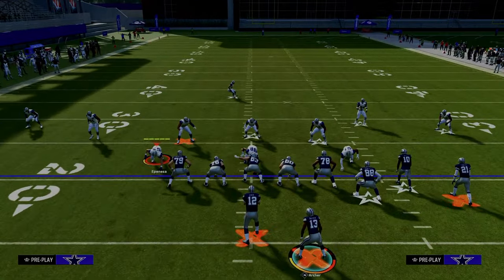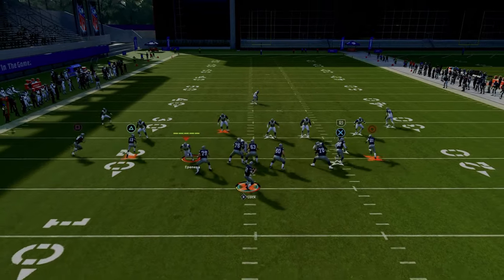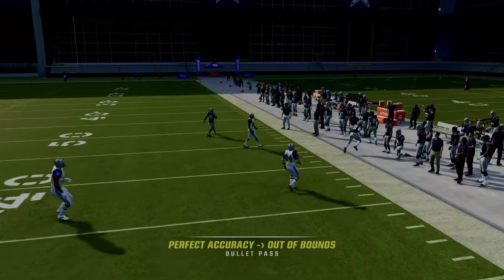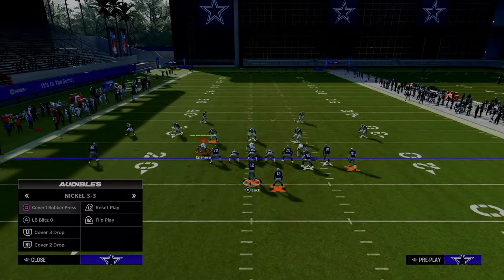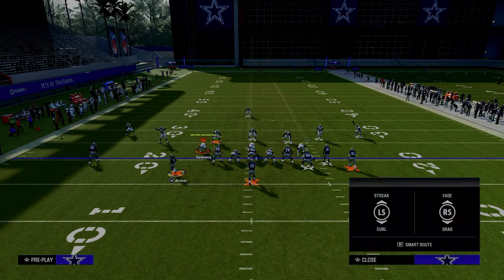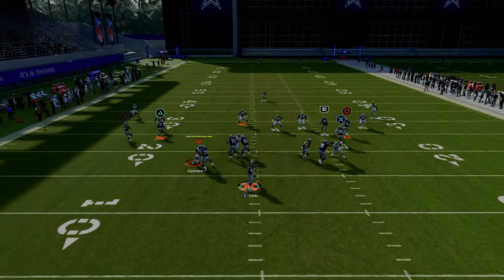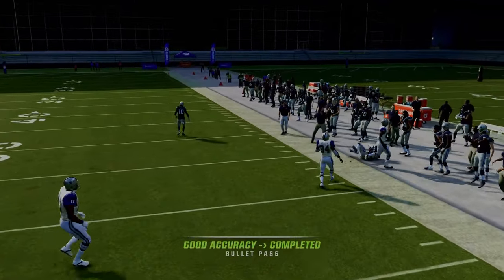Now I'll show Cover Three. The setup is the same — running back on a streak, tight end on a streak, and using a slot apprentice corner route to the slot receiver. Against Cover Three, even though that curl flat defender is going to be over there, you're actually able to free form that to the sideline. You also have some concepts on the left, which we'll talk about in a second. This right side is just absolutely lethal at attacking the sidelines.